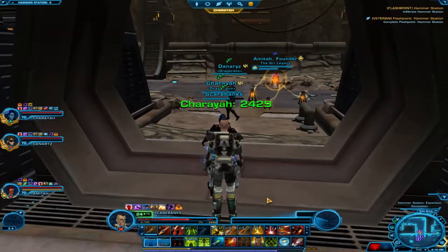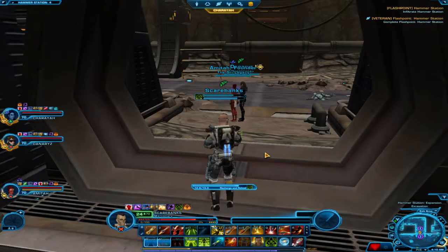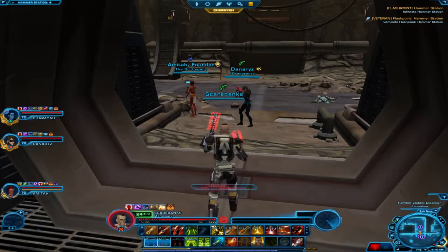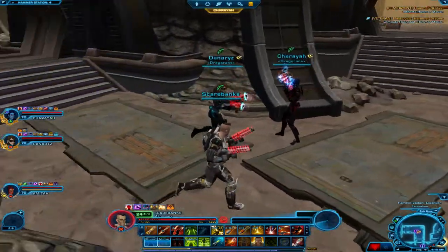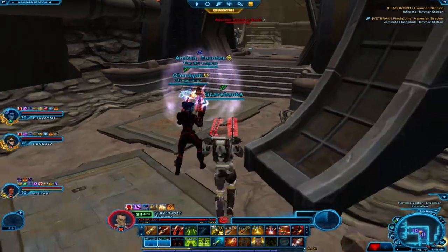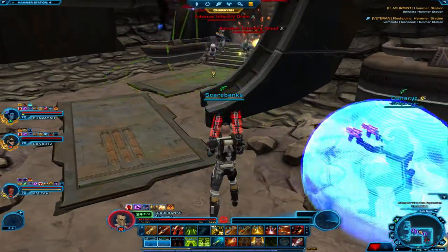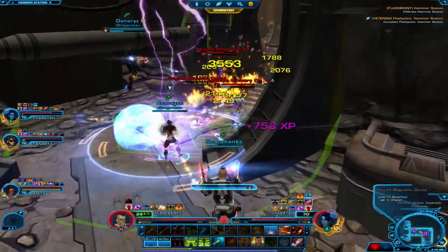I have to heal up here. Now we're drawing back the enemies around the corner to where we are, to make it a little easier for us to kill them all grouped up together — just spam area of effect damage.